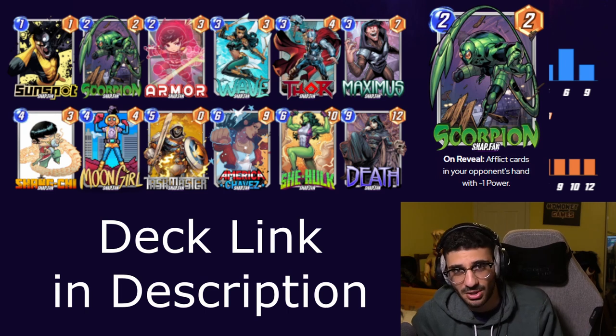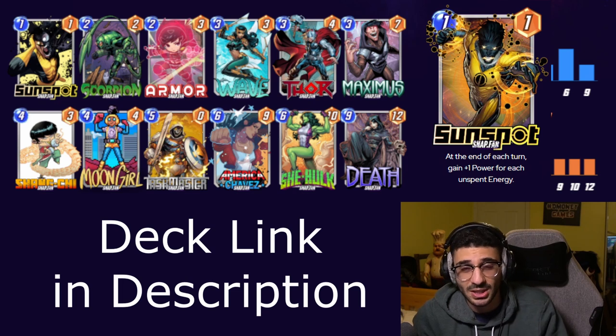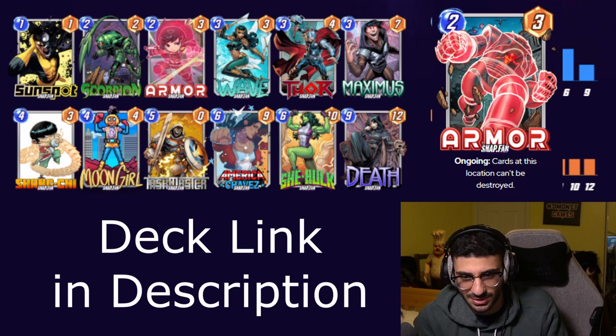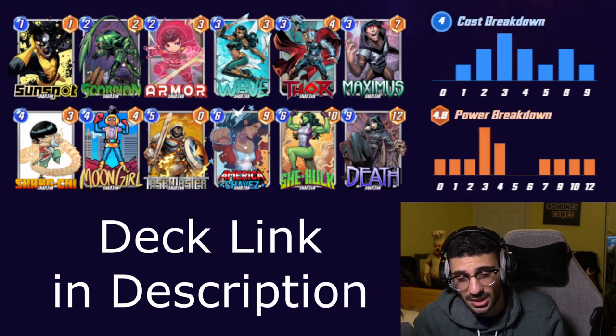We have Sunspot because we do want to float mana for She-Hulk, and then we have Armor to protect the Sunspot and also to counter some of the Death stuff that's going to happen. Of course, Moon Girl is to copy Death, copy She-Hulk — all the big stuff you're going to be playing later on. We climbed from 76 to 81 with this deck.